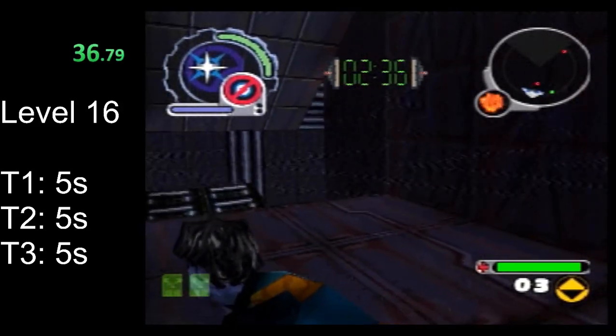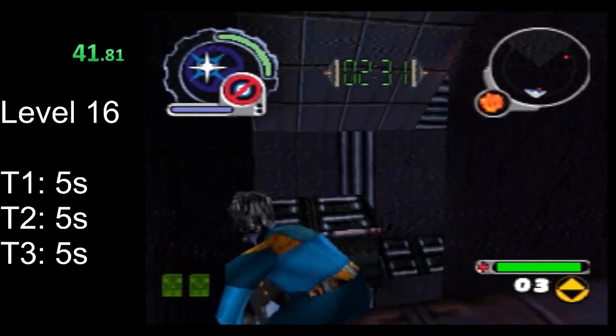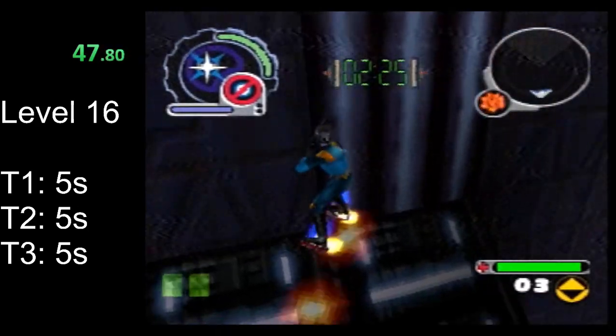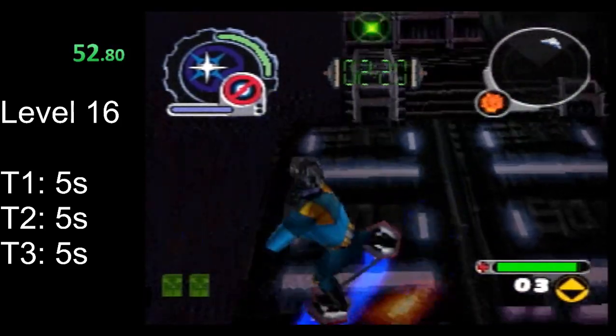For this first room you can either jump to the platform directly in front of me and then to the platform behind, or you can jump directly to the platform behind here. It's up against a wall comfortably so you can just hold forward into it and then prepare a jump to the next platform.